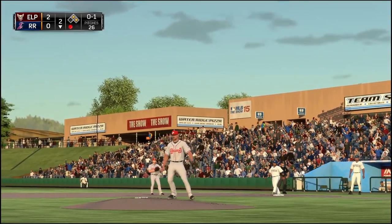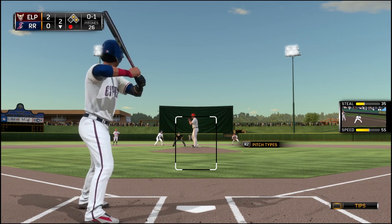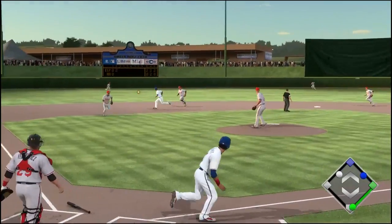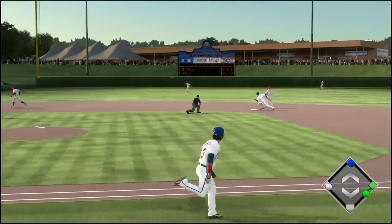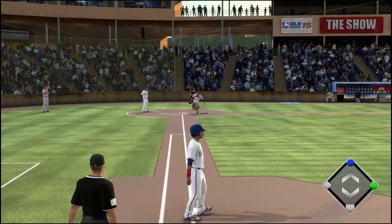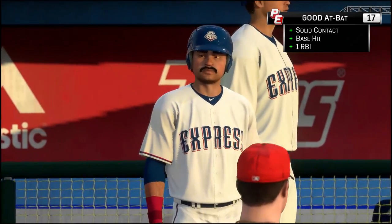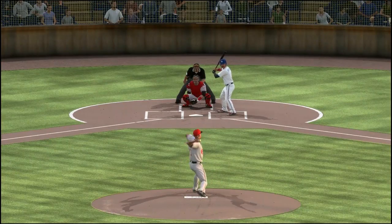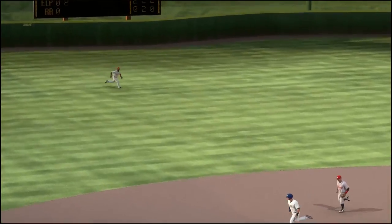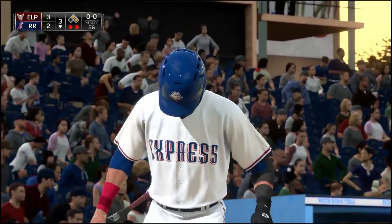First at-bat of today's game — we've got runners on first and second already, here in the bottom of the second. We actually did get promoted in our previous episode, so if you didn't see that go check it out. We line a single to left field and the runner scores from second base, so we get an RBI in our first at-bat. Nice contact — just boom — a little low, but we lift it past the shortstop for the RBI. Nice start.